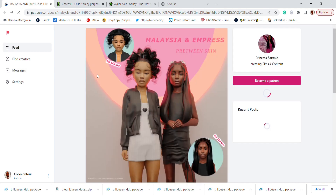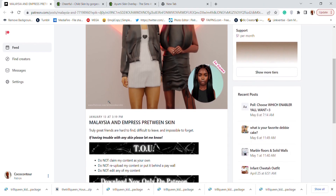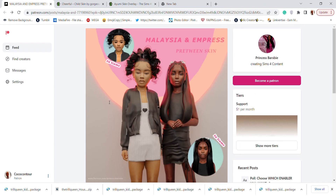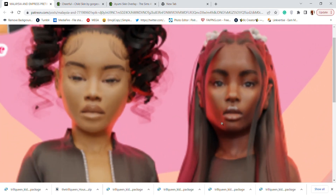Moving on, from Princess Barbie, we have two preteen skins. When I was looking for preteen content, I found two skins: Malaysia and Empress. I like the lips and I like these presets — these are very nice.